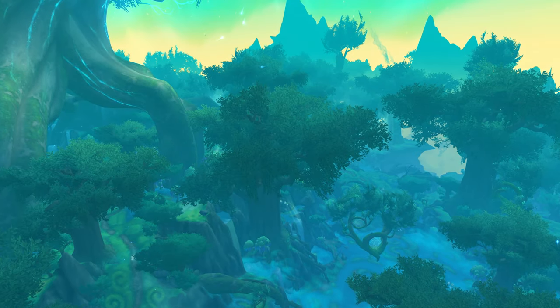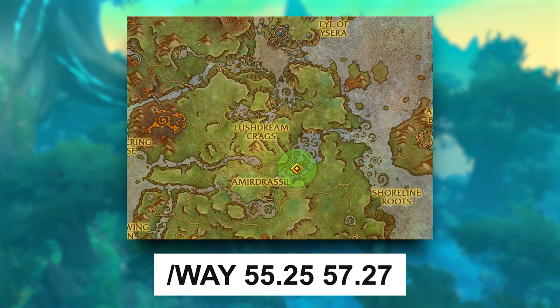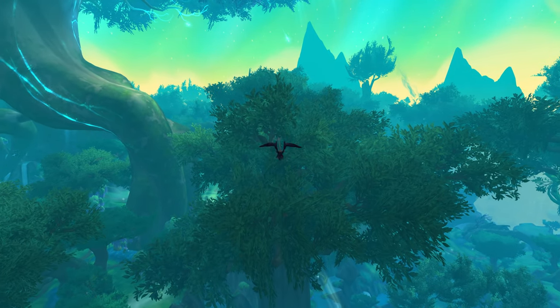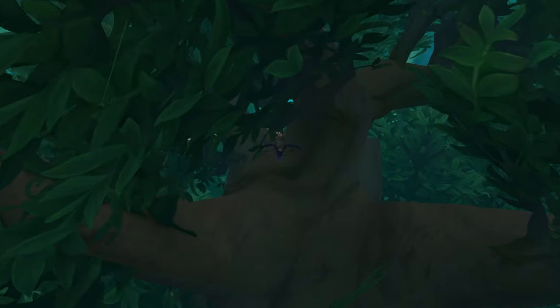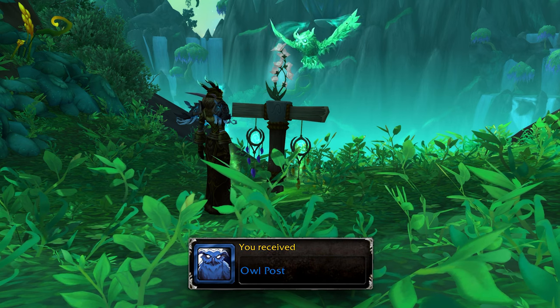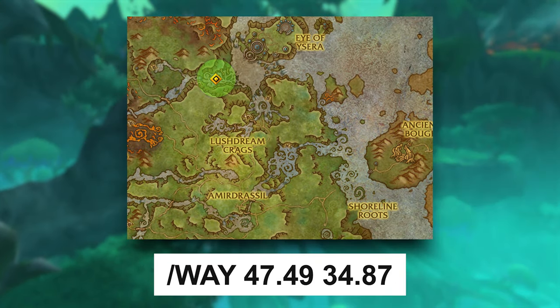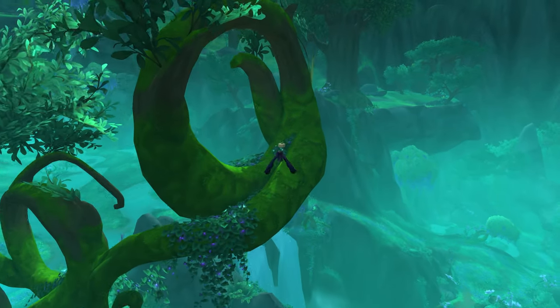To loot the Odd Burled Treasure, which contains a plump dreamseed along with 200 reputation, head over to this location and fly all the way up to the top of the tree to loot the treasure. To get the Owl Pose toy and 200 reputation, you need to loot the Hidden Munkin Stash located right here — simply fly on top of the floating tree and loot the stash.